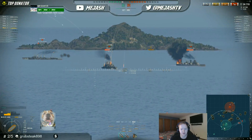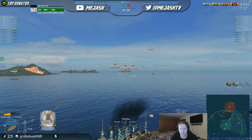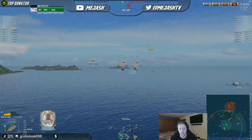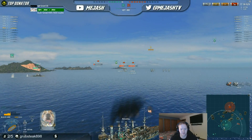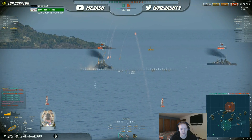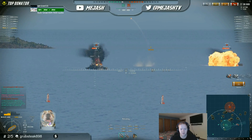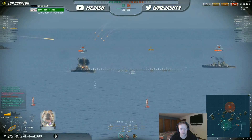Cruisers are a really good line to start out with because there's a lot of action - they have a high rate of fire, can do a lot of damage, and are relatively quick. It's mainly going to be a gun class, though some do have torpedoes. The impact you can have with a cruiser is really good because with a high rate of fire and using HE ammo, you're basically going to start fires, lighting everything on fire and forcing the enemy team to get burnt down - having a massive impact.